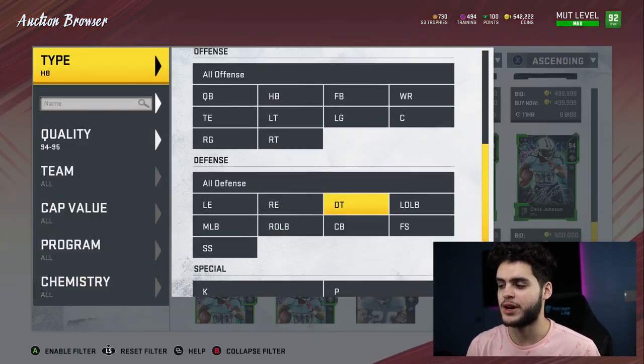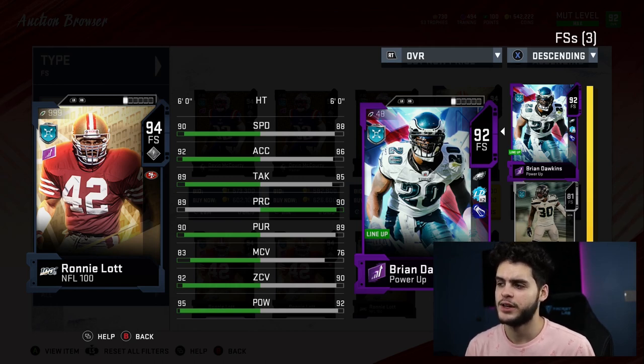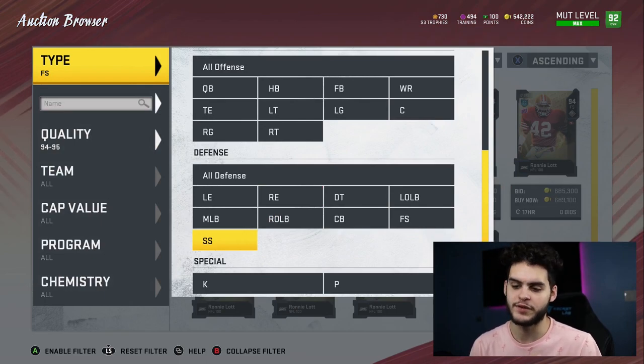Next is a guy I gotta pick up soon — I'm actually planning to use my NFL 100 free player on him — and that's Ronnie Lott. There's no debate: comparing him to Brian Dawkins, who I formerly crowned the best free safety in Madden, Ronnie Lott is faster. And this isn't even him powered up — powered up he'll be plus 3 speed, plus 7 acceleration, plus 5-6 tackle, same play recognition, plus 2 pursuit, plus 8 man coverage, plus 3 zone, and plus 4 hit power. Same height, way faster, way better acceleration, tackle, man coverage, and hit power. Everything that made Brian Dawkins special, Ronnie Lott does times two. He's even decent in the run game — a great, great safety.